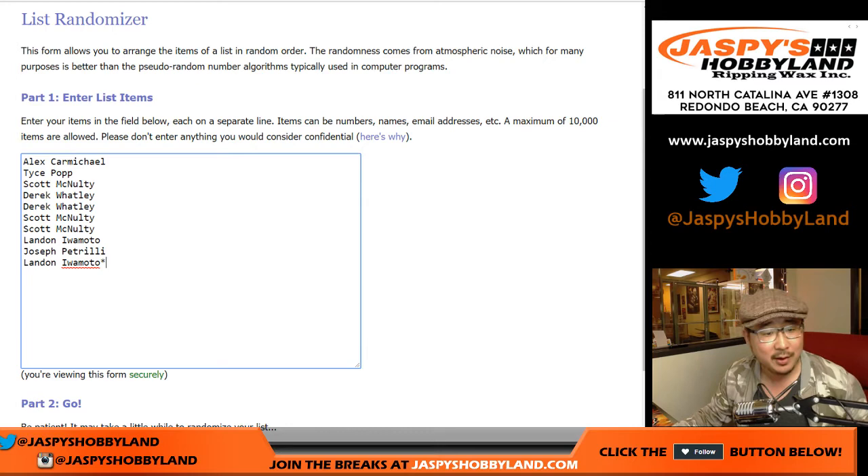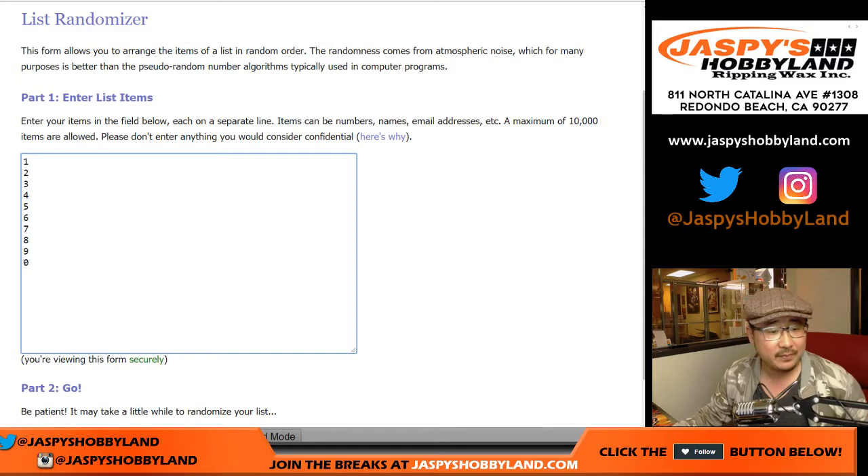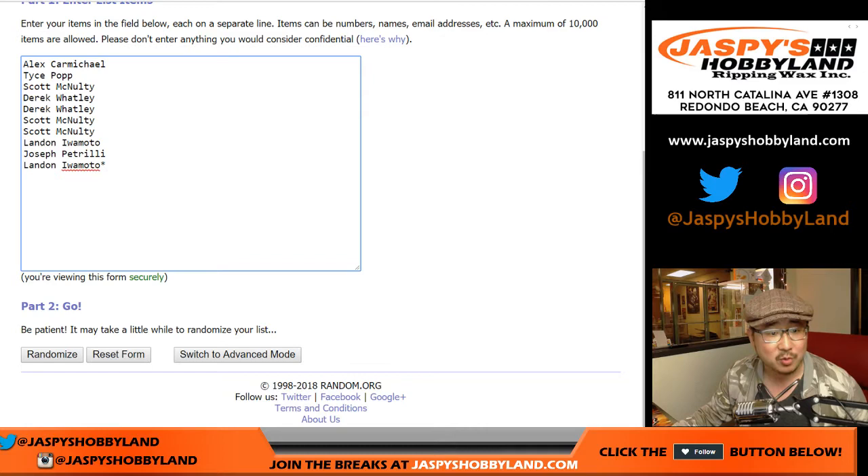This motley crew right here was like, all right, I'll give NT NASCAR, even Joe P's in this one. One through zero — everyone knows that the zero is for any and all redemptions, even one-of-one redemptions. I think everyone on this list knows how the number block breaks work.